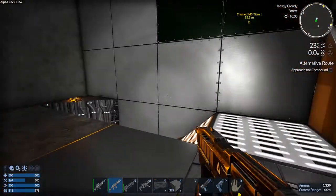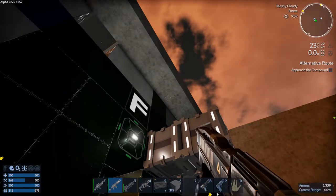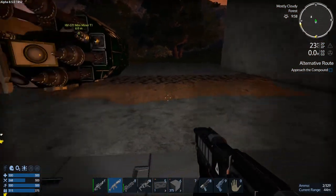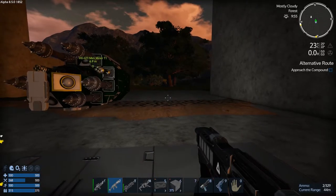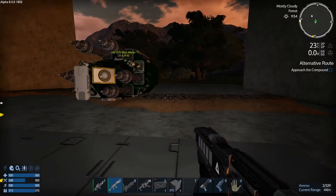We got a good start. I think we might have squished the bug spawn — it was right behind the HV, so I think we killed it. Which is good, because we need our privacy.